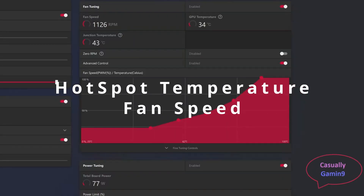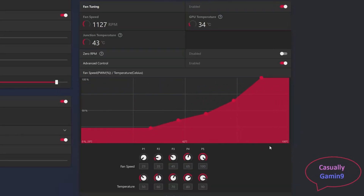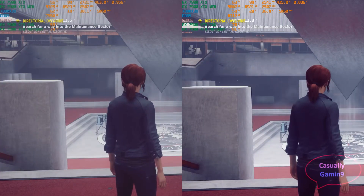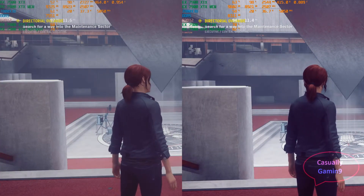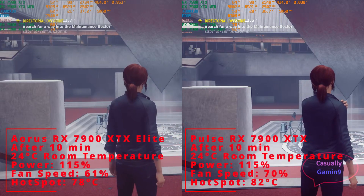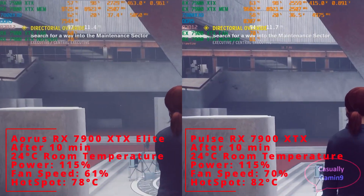Let's check the temperature for both cards while gaming. This is the custom fan curve that I used in the benchmark, to achieve low hotspot temperatures. Let's see the temps in Control for both cards while gaming. The thermals displayed by MSI Afterburner are after a playthrough of 10 minutes. The Aorus Elite, being a bigger card and having a vapor chamber cooler solution, has better thermals and is silent.